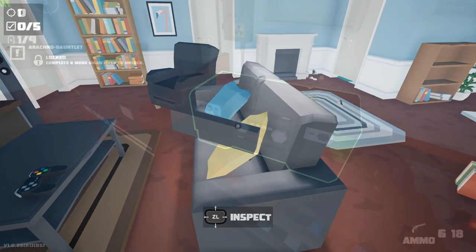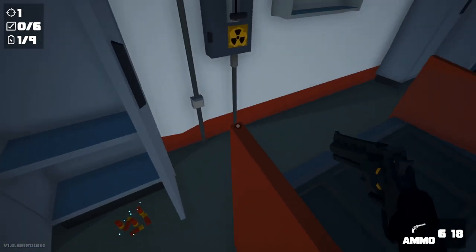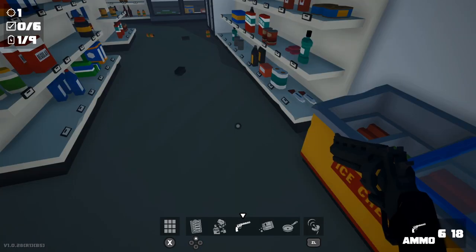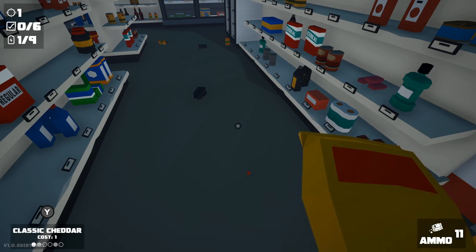Now the weapons — there's a whole bunch to use in this game. My favorite has to be the cheese puffs that you throw on the ground; this lures the spiders out of their hiding spaces and then you're able to pull out a cooking pan and bash it over its head.